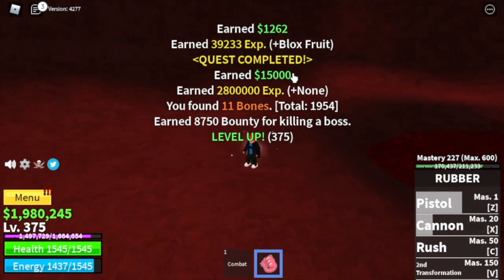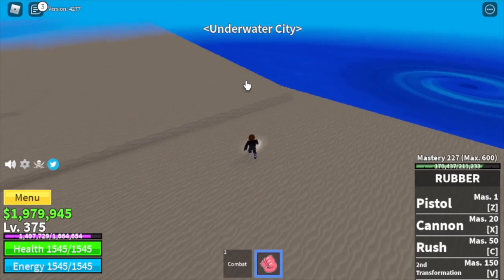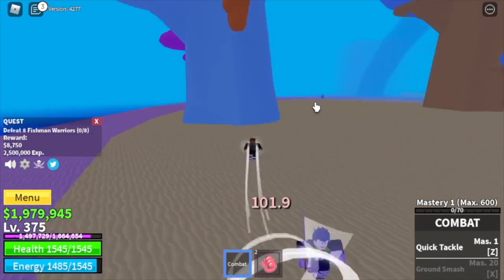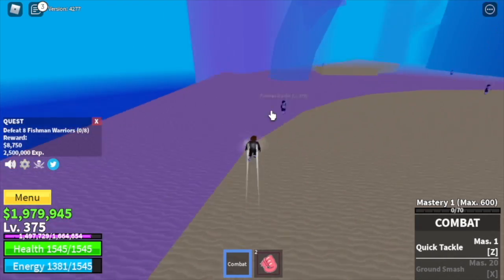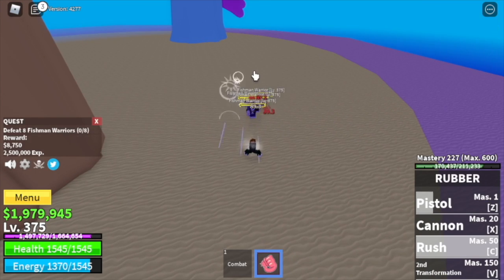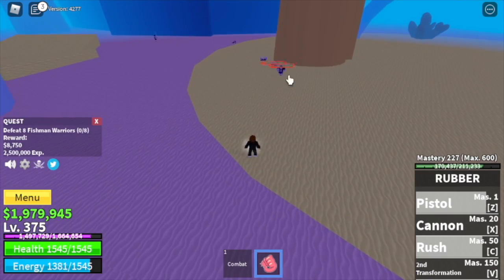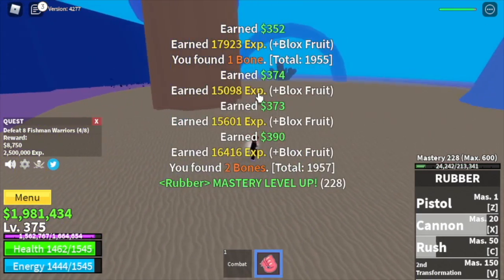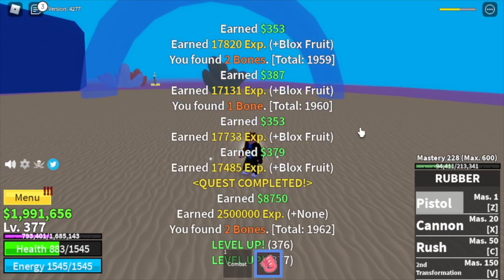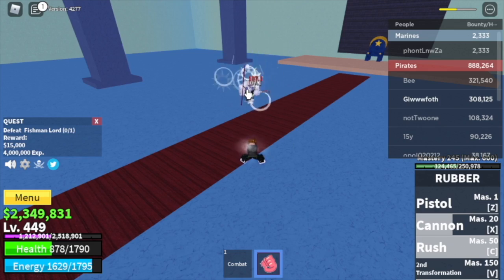Next up: Underwater Cave. We're going to start with the Fishman Warriors and end with them — lure four at a time. With your Second Transformation, defeating them will be a lot easier. You need to defeat eight, and the goal is to reach level 450. At level 425 you can start defeating the Fishman Lord.